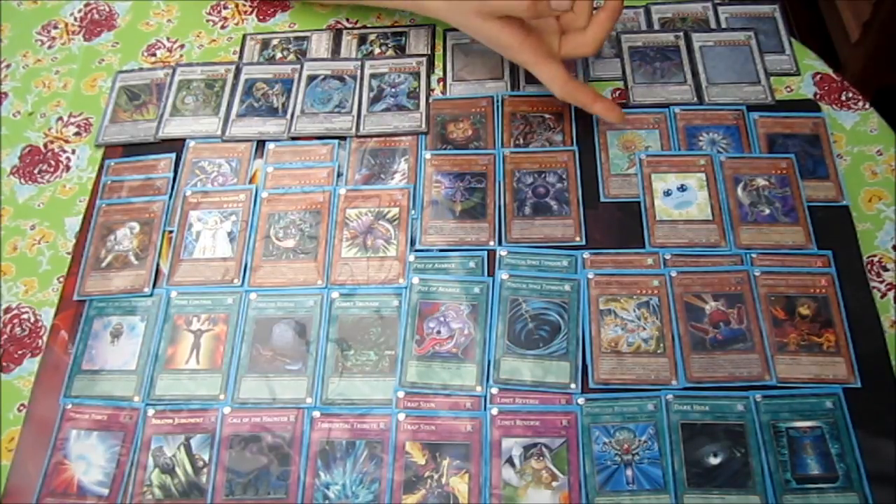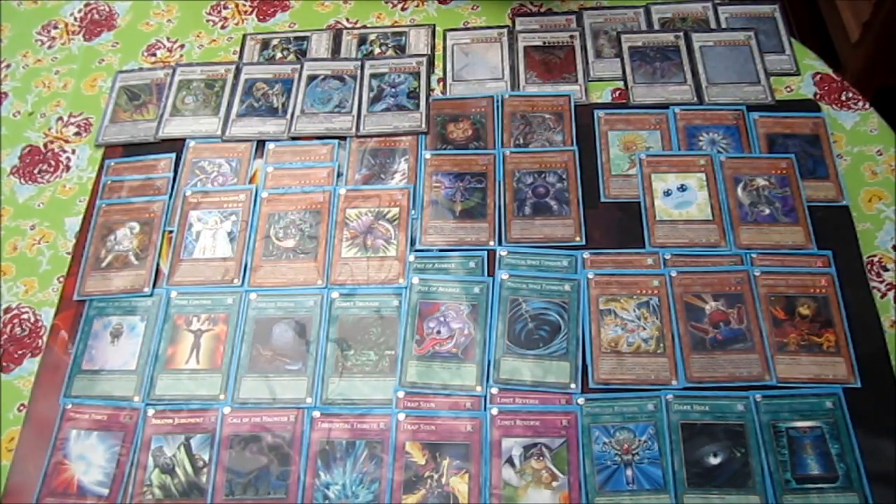I've included one Caius because you get a lot of tokens on the field from Dandelion, and not only that, but Caius Sorcerer can be special summoned, and with a Gorz token it's easy to find a monster you want to tribute for Caius. Caius is just good in general — removing from play and breaking cards is the best.